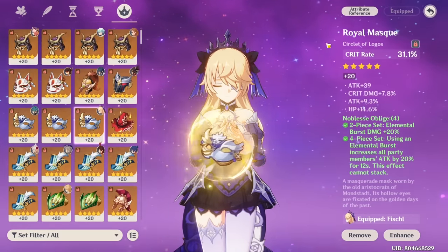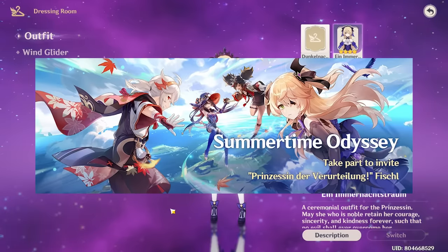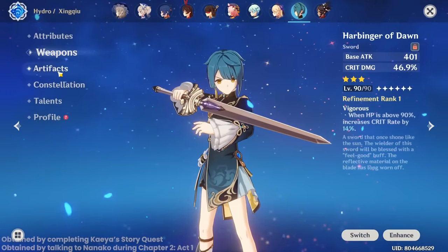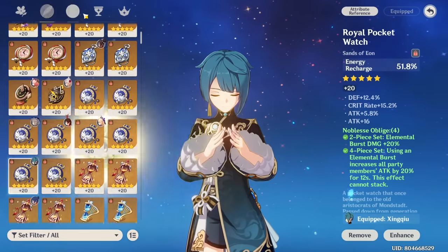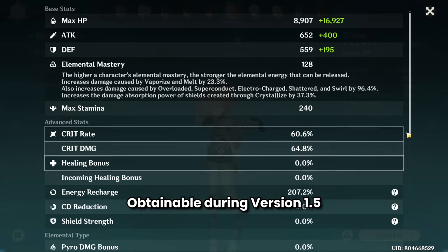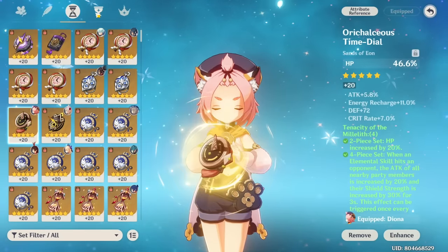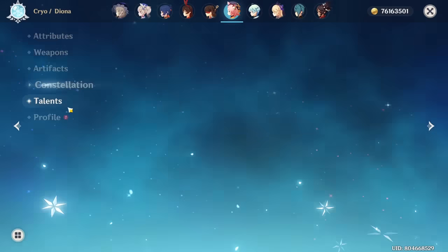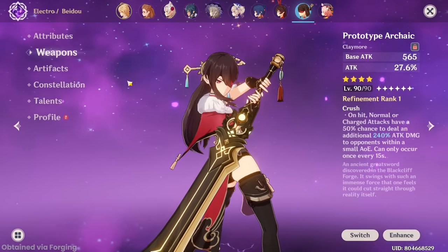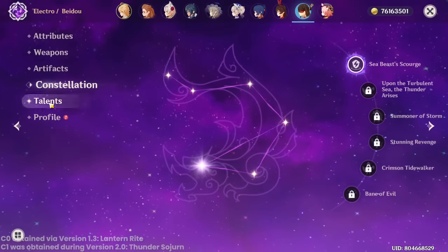Fischl - level 80, Fading Twilight refinement rank 5, 4-piece Noblesse, energy recharge/electro/crit rate, constellation 1, talent 6/10/10. Fischl's outfit was available during the version 2.8 Golden Archipelago event. Chongyun - level 80, Harbinger of Dawn refinement rank 1, 4-piece Noblesse, energy recharge/hydro/crit rate, constellation 1, talent 6/10/10. Geo Traveler - level 80, Favonius Sword refinement rank 1, 4-piece Tenacity of the Millelith, HP/HP/crit rate, constellation 0, talent 2/9/9.